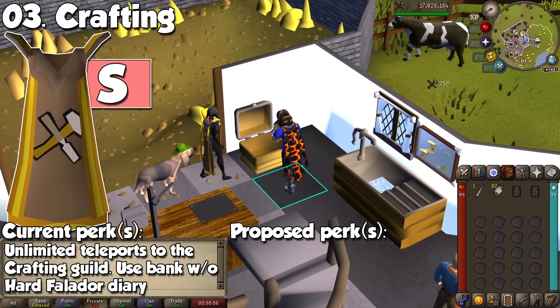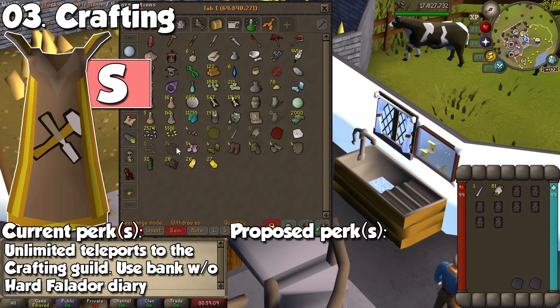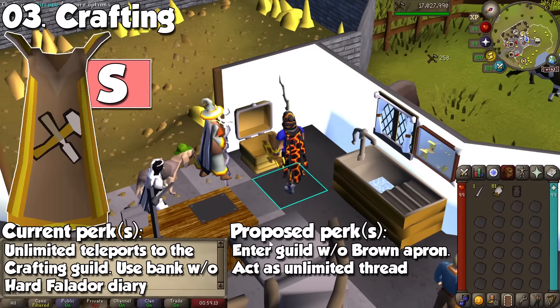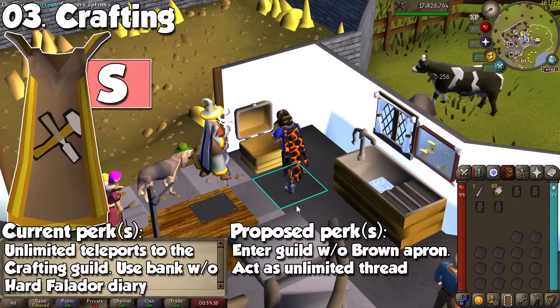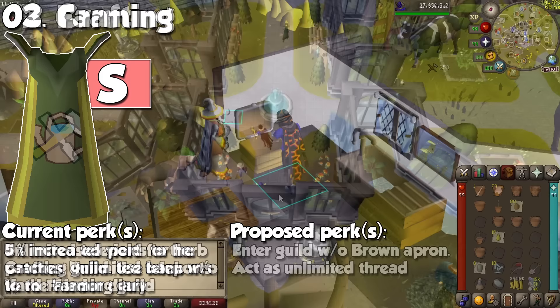Up next we have Crafting, and it sits here because it has two simple functions. It provides unlimited teleports to the Crafting Guild, which at the time of making this video is arguably the best teleport near a bank, and you can use the bank without the need of the hard Falador diary. I can think of two buffs to this cape: making it so you can enter the Crafting Guild without a brown apron, and making it count as unlimited thread when wearing it so we can finally make seven dragonhide bodies per inventory.